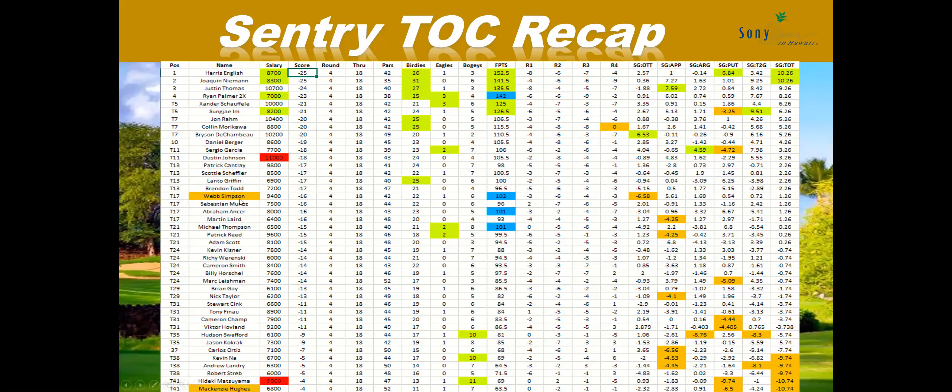Some things that were kind of shocking to me — Webb Simpson, even though he still got over 100 points, he lost almost six and a half strokes off the tee. That's crazy. Also his putter, which usually does a lot of damage, wasn't performing. It was really approach where he gained. But something to note — he is in the Sony Open field coming up.